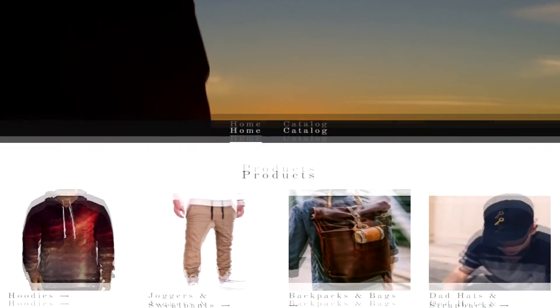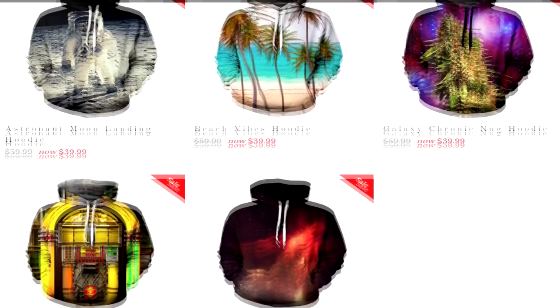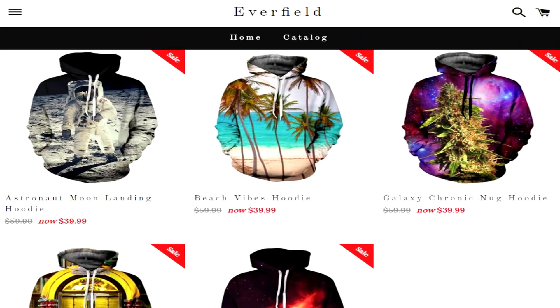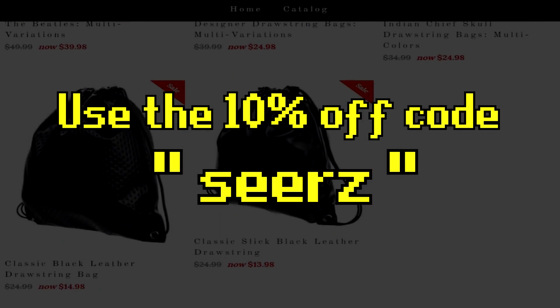Before the next tip, I want to give a shoutout to my sponsor Everfield. Check out their website — I went and bought some merch and it looks really sick. They've got a lot of sweatshirts at very cheap prices. Make sure you use the 10% off code 'Sears' and hopefully you find something you like.